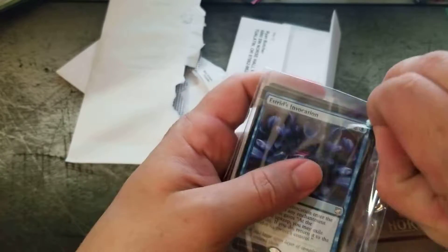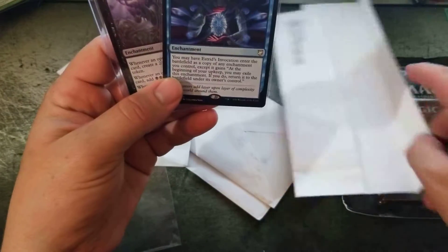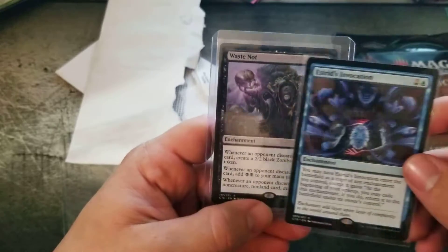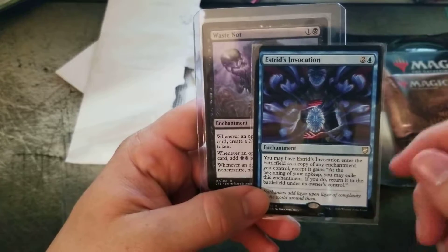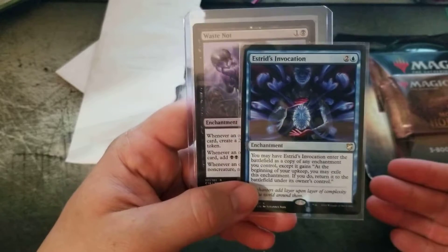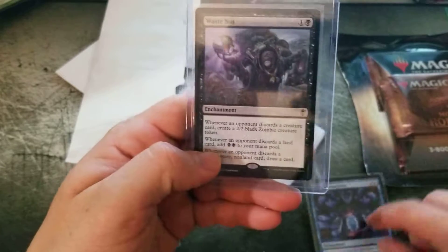Finally, my Estrid's Invocation! This is going into my Astral Slide deck — we're still getting cards in for that deck. Estrid's Invocation is a copy enchantment: at the beginning of your upkeep you may exile this enchantment, and if you do, return it to the battlefield under its owner's control. That's protection — you can copy it and protect it if people target it. Really great card. This is gonna be a card that goes up in value from the 2018 decks.